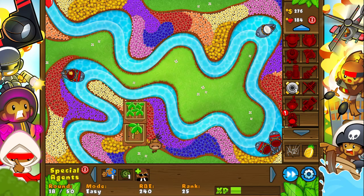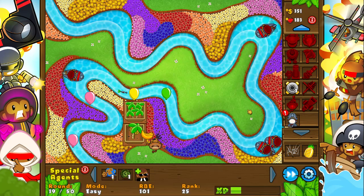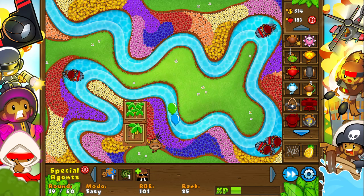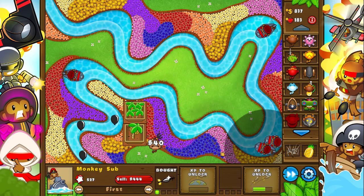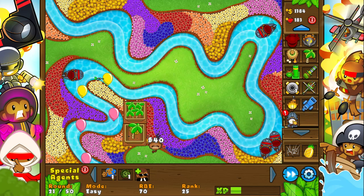So let me upgrade my banana plantation. And also get Barbed Arts. I'm not going to just be doing this, because I don't have any camo detection — unless I unlock something. Before, it's kind of a big problem. But no, I also need to — so no, not going to do that.